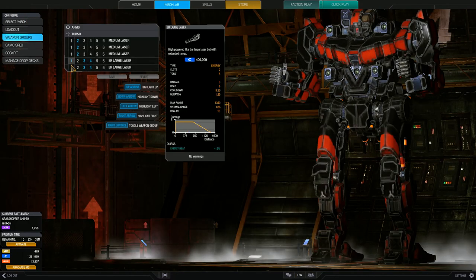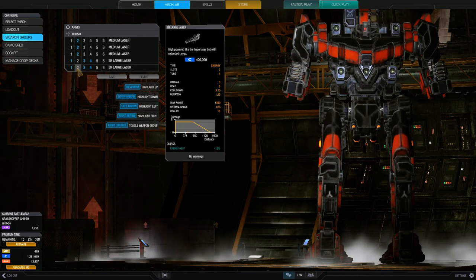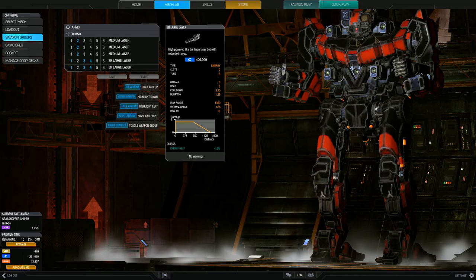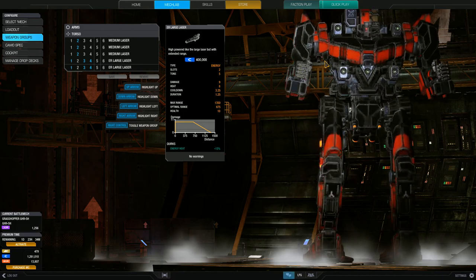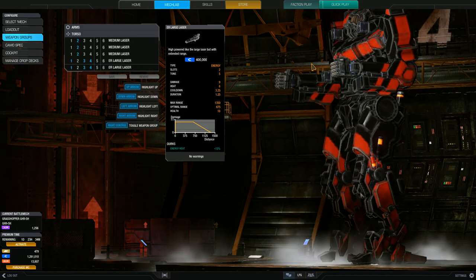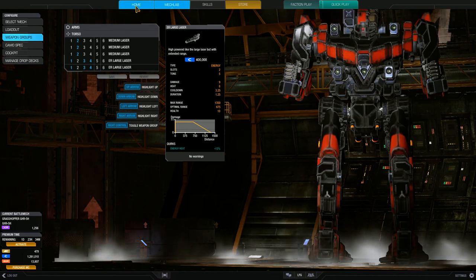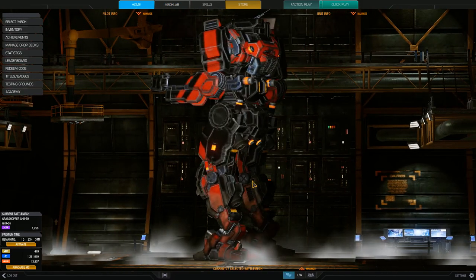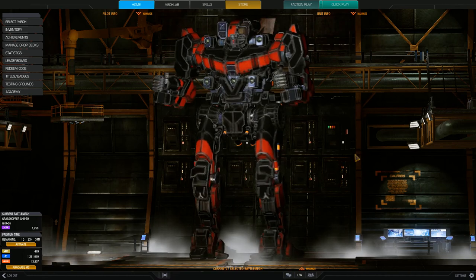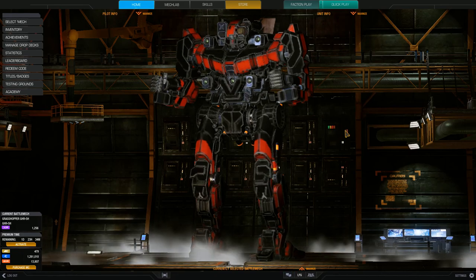For weapon groups: group one fires both large lasers, group two fires the medium lasers along the waist, and groups three and four are also set to the large lasers but in chain-fire mode so I can fire just one large laser at a time. That way if heat gets too high and I want to keep sniping, I can fire one before ducking behind cover and cooling off. That's the sniper Grasshopper loadout — let's see what magic shenanigans or unmitigated disasters will happen. This video is for you, Epix. Let's find some fights.